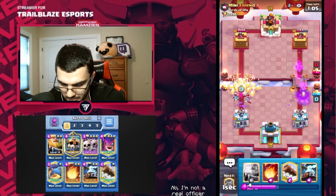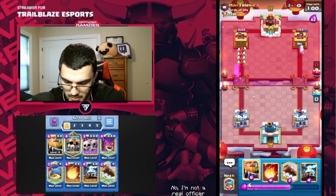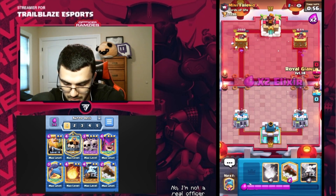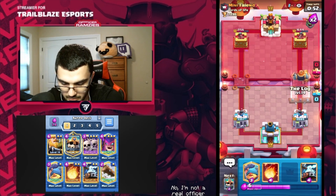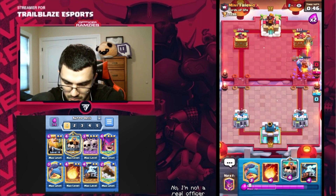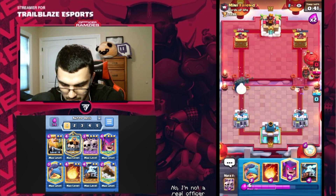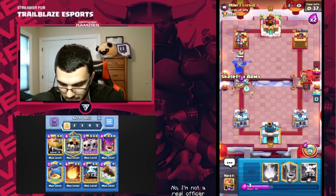We're going to go Skarmy at the bridge, maybe defend those minions a little bit, add some extra pressure. He doesn't defend that — interesting. Okay, that's going to be a good chunk of damage there. We're going to go in — perfect timing. What does he have here? Does he have barbs or something? Skarmy, I already knew that. I'm going to go all in this lane. There's no way we could defend that.